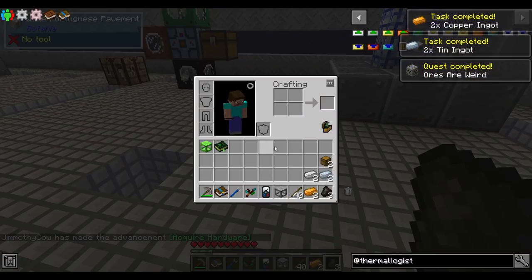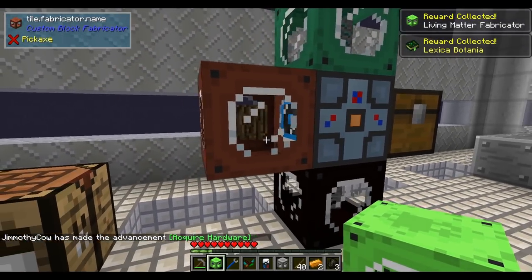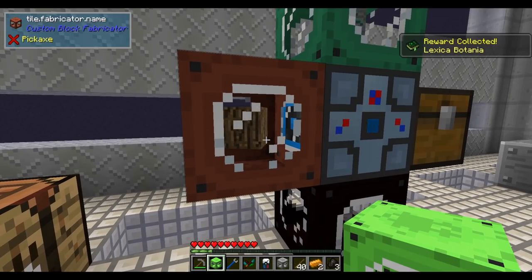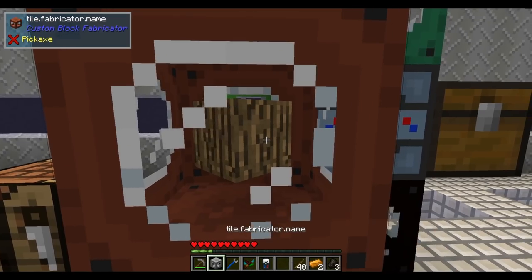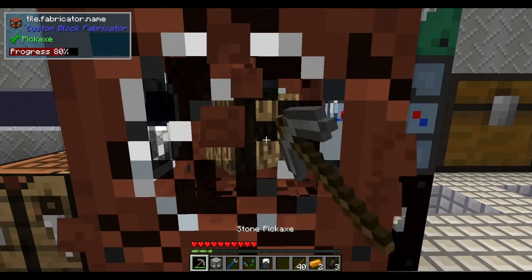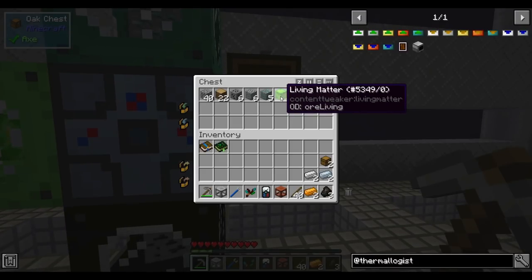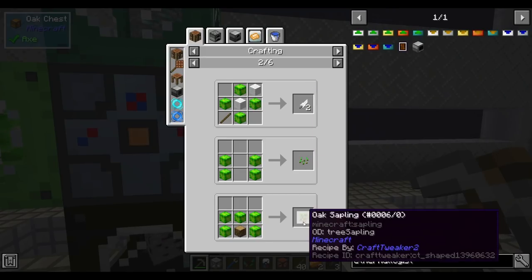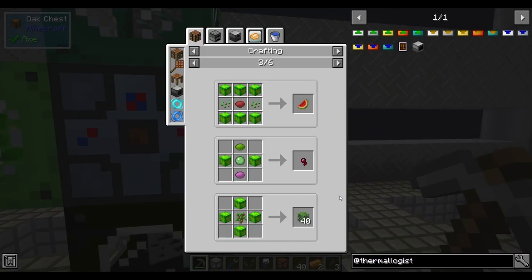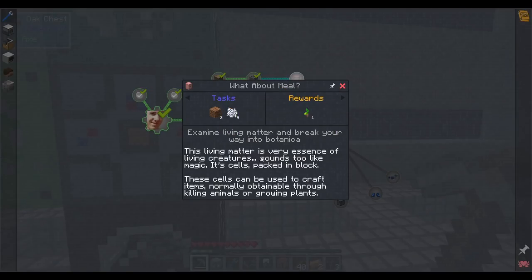We also get a Lexica Botania — I think Botania is used pretty extensively in the early game of this pack. The living matter fabricator makes living matter, which can be used to craft various things: sugarcane, feathers, seeds, saplings. But for now I think we want it to make dirt and bone meal.